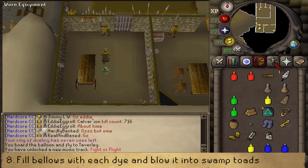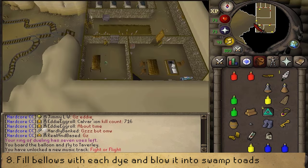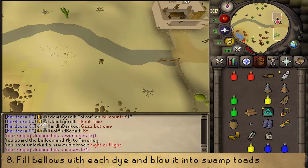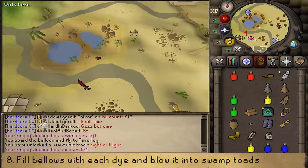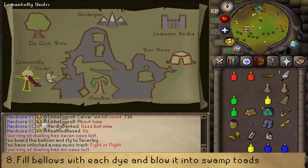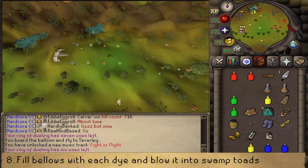Once we have the fixed device, we will need to catch some swamp toads. Make your way to either Rantz if you do not own any Ogre Bellows, or if you do, simply teleport to Castle Wars and go to the swamp just south. I dropped my Ogre Bellows so I'm making my way to Rantz's cave, opening his locked chest to find some Ogre Bellows, which I can use to inflate some swamp toads.